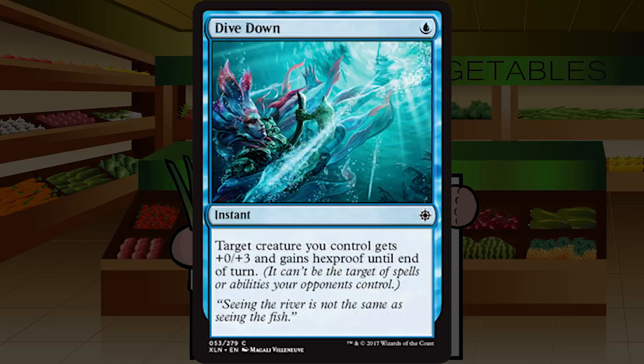Dive Down is a single blue for an instant at common: target creature you control gets +0/+3 and gains hexproof until end of turn. It's a fine combat trick that saves your creature from nearly anything — combat damage, removal, exile, bounce — all for a single mana. I'd never feel bad about including this, but I'd also never go out of my way to get it. Very late pick, just a C.